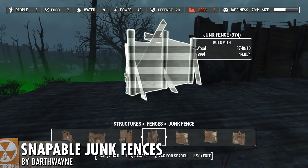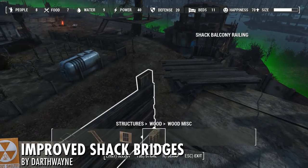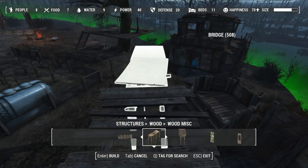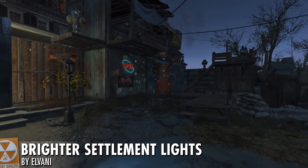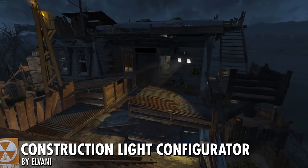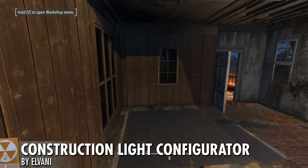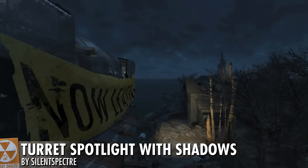I'm also using Snappable Junk Fences by Darth Wayne — that helps those gigantic junk fences actually snap together. And Improved Shack Bridges, also by Darth Wayne, adds snap points to the wooden shack bridge units, making them easier to work with and organize. To help improve the overall look of lighting in my settlements, I'm using Brighter Settlement Lights by Elvani, as well as the Construction Light Configurator also by Elvani. Brighter Settlement Lights is self-explanatory, and the Construction Light Configurator lets you tweak the settings of the construction light — you can make it brighter, more harsh, less harsh, add shadows, and more.